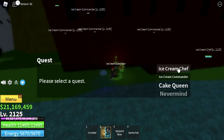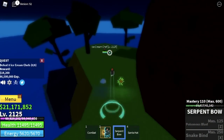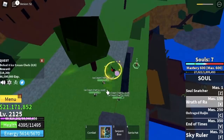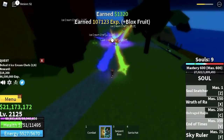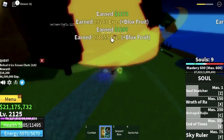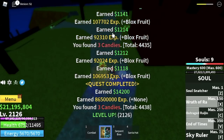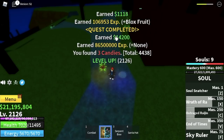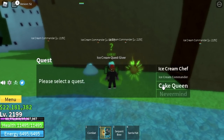Next, we're going to start defeating the Ice Cream Chefs on the other island. Skip the Ice Cream Commanders — they're very hard to defeat. If you're following this guide, stick with the Ice Cream Chefs and defeat them until you reach max level. You can also start fighting the mini boss on this island at level 2175.